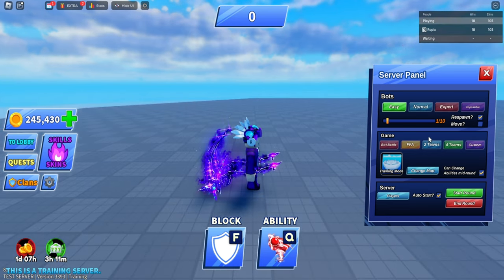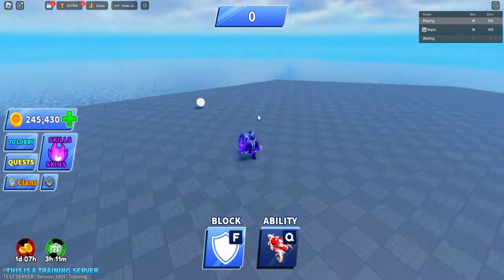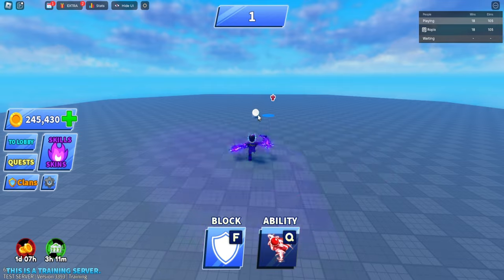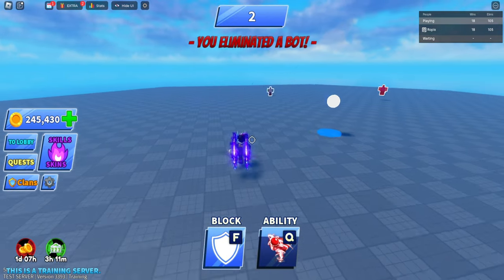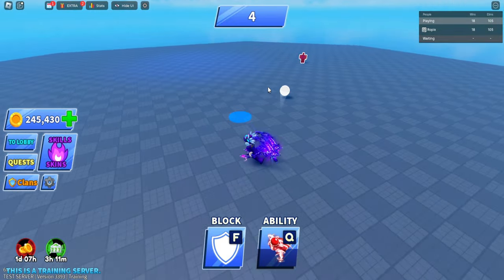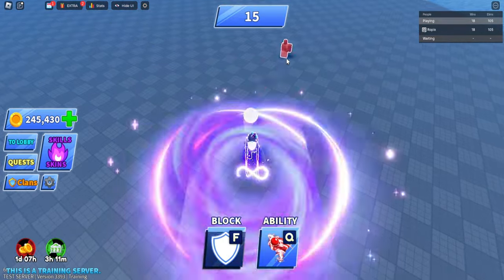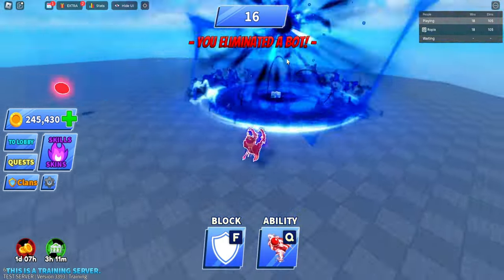We're going to go with easy first. Respawn, training mode server, auto start — start round. We can get rid of this and hit the ball right off the bat. What the heck — is it a bug? Did it break already even though it was just updated? We had to wait for the cooldown, which isn't too long — maybe like 15 to 20 seconds. We got the ability back.